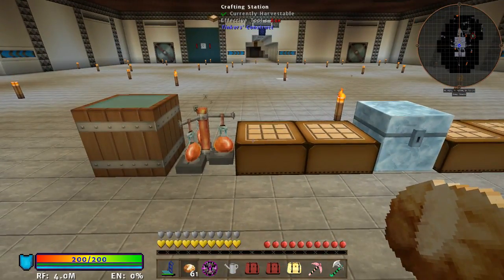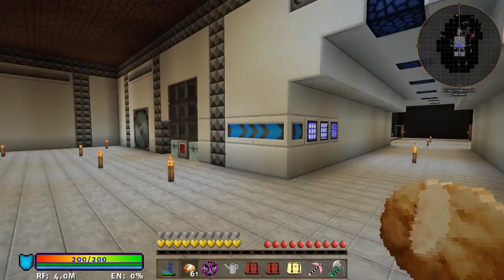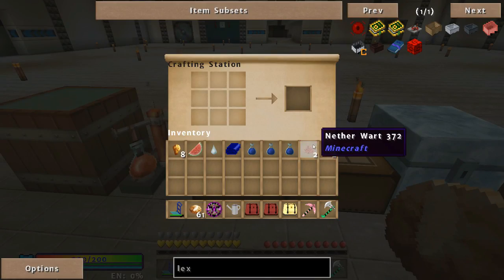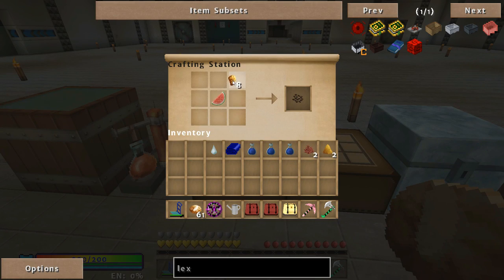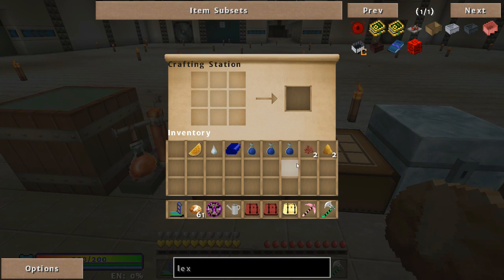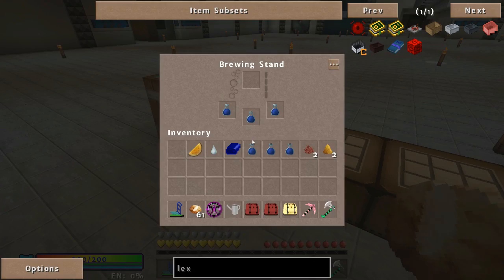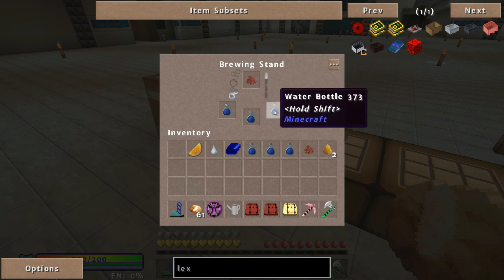Alright guys, what I'm going to do here is make something just to ward off mobs. First thing I'm going to need is some melon surrounded by gold - so a glistening melon. I'll come over here to my brewing stand with a piece of nether wart. Nether wart will turn the water into an Awkward Potion, which has really no effect.